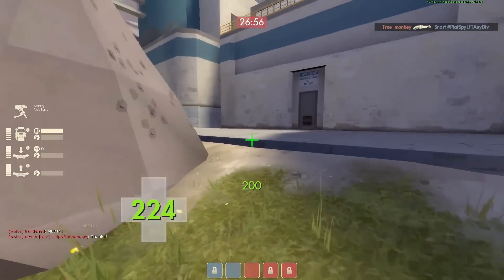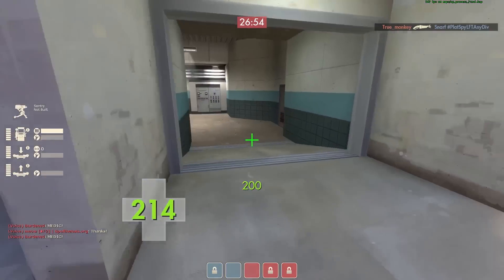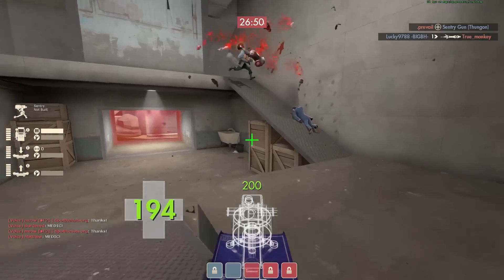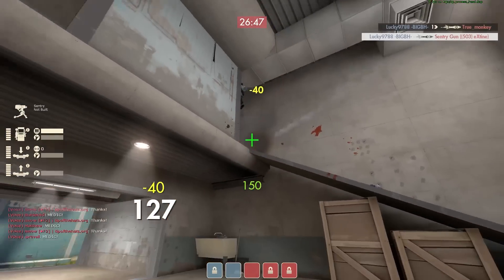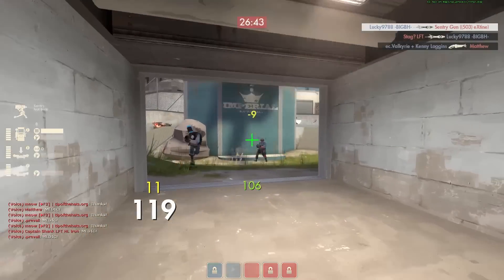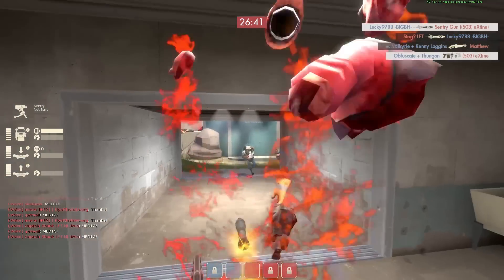A little terminology for you: the other area with the shutter would be sewers. Going back into the IT area, this soldier comes out, and throwing the Mini Sentry always at least makes players have to focus that, which gives you an opportunity to deal some damage to them.